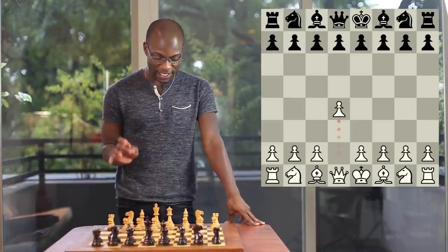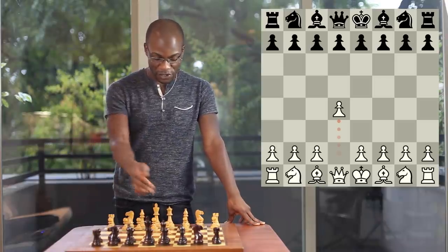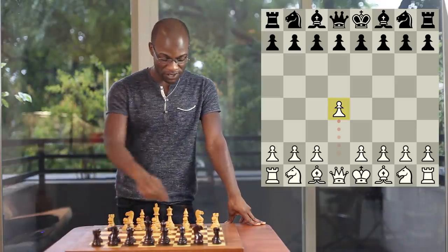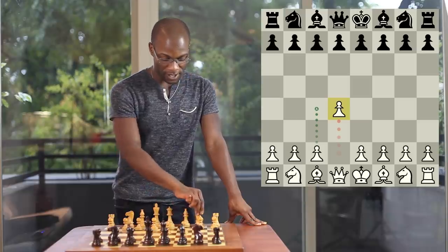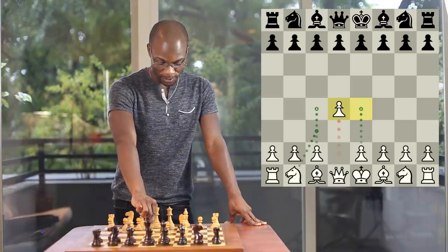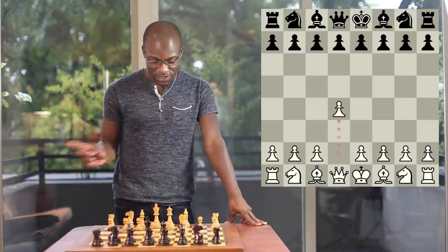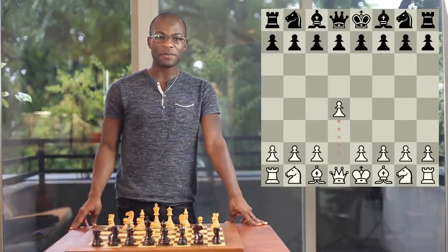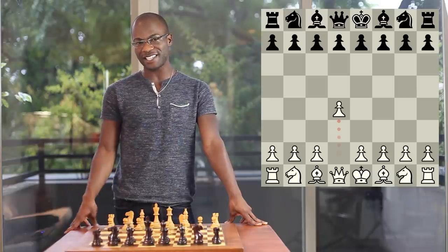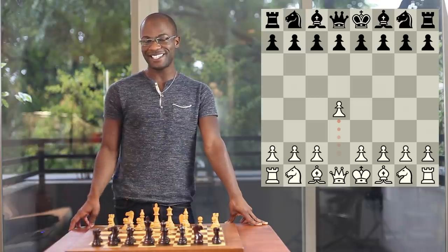With this move, White makes an attempt to stake a claim to as much central territory as possible by first bringing the Pawn to d4, and then quite often intending to continue with the moves Pawn to c4, Knight to c3, and also the move Pawn to e4. This is White's main goal in the Queen's Pawn opening, but Black has developed specific recipes that tend to frustrate White's attempts to gain this overwhelming center, and which also threaten White's ability to gain an advantage.